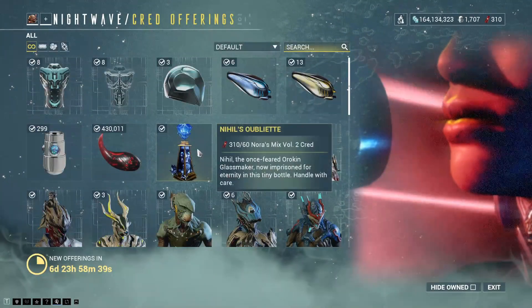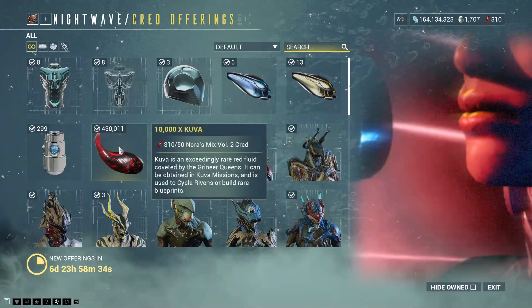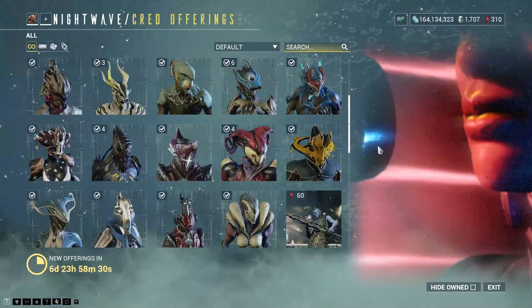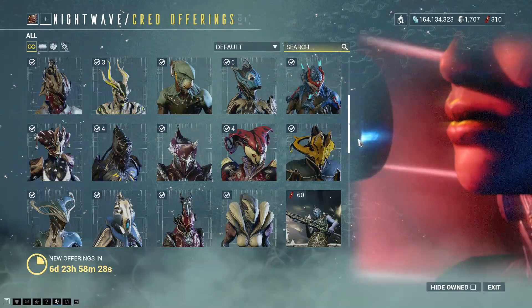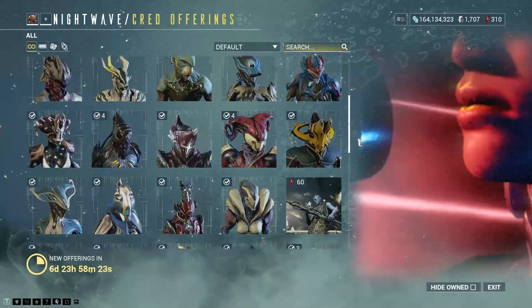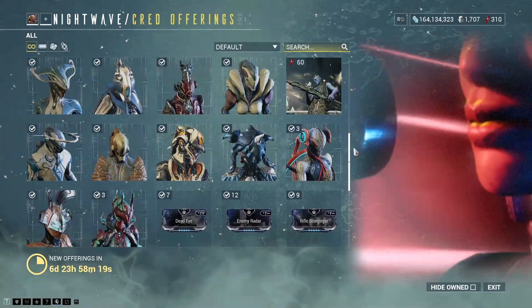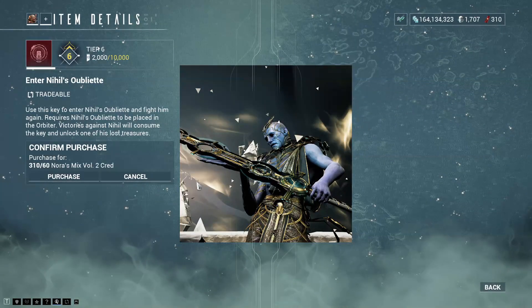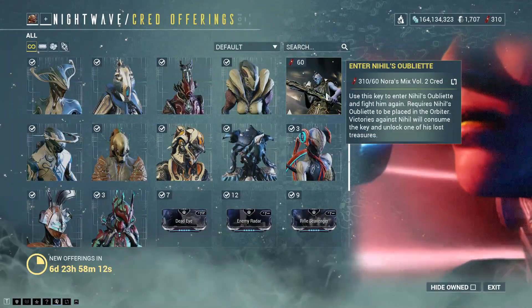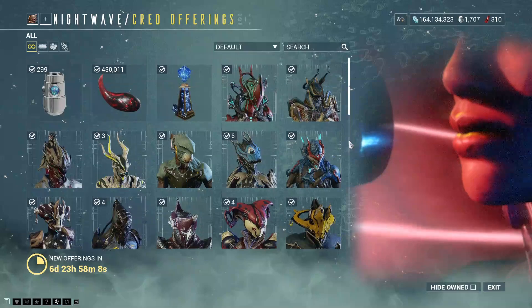Cred Offerings: there's obviously Nahal's Obelite. You need that and the key that goes with it to get a hold of the Vitrica. 10,000 Kuva, Niatan, Vauban parts, Catalyst, Reactor. Having a look for her helmet and it's not there. But the key for Nahal's Obelite is there. If you don't have it, you do need both of them to take on the Nahal battle.